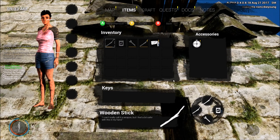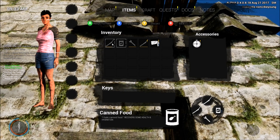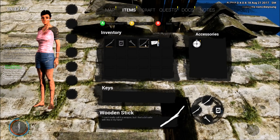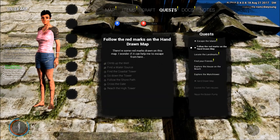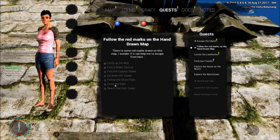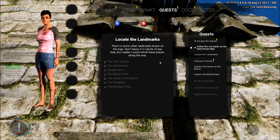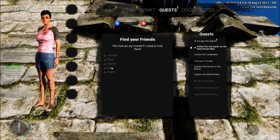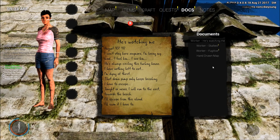Okay, I cannot work out how on earth we're supposed to get up. There's canned food here, a wrench, and two wooden sticks — and we've got a compass. We can't craft anything at the moment. Quests: find the coastal tower, go down the tower, follow the shore path, cross the gate, reach the high tower, follow the hand-drawn map — yes, we've done that. So basically locate the landmarks — we've found these places and we have to find our friends.